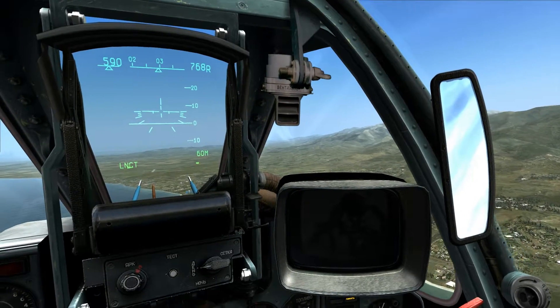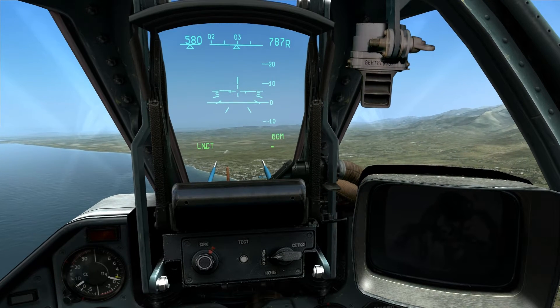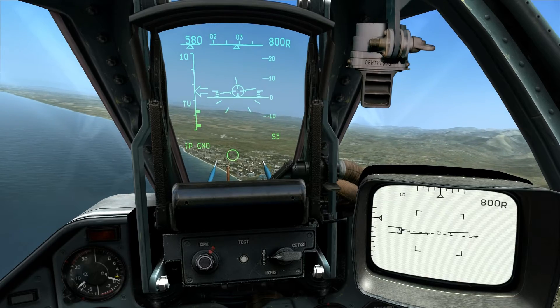This is Banjo and today I'll teach you how to engage ground targets using the cannon. The first step is to engage air to ground mode by pressing the 7 key on your keyboard.